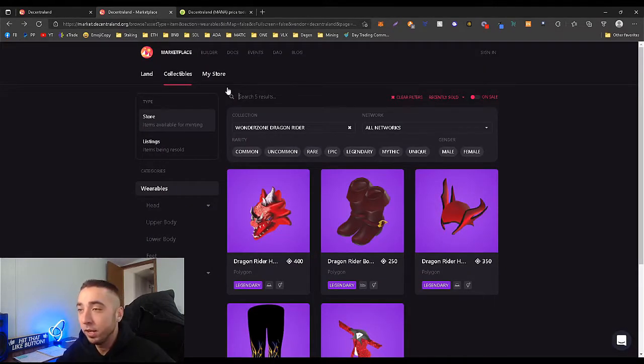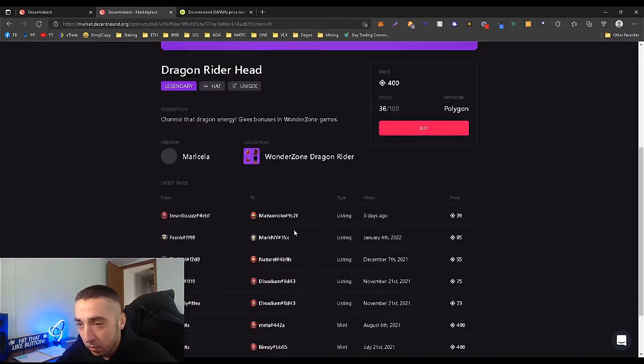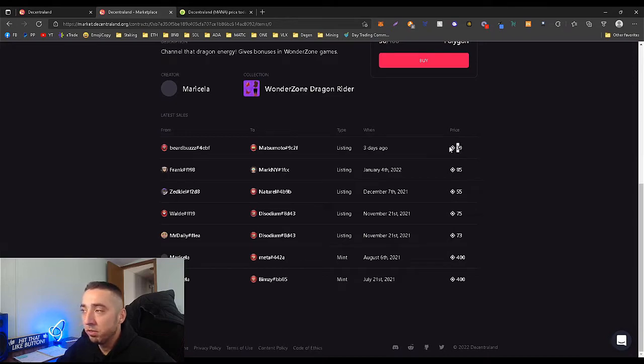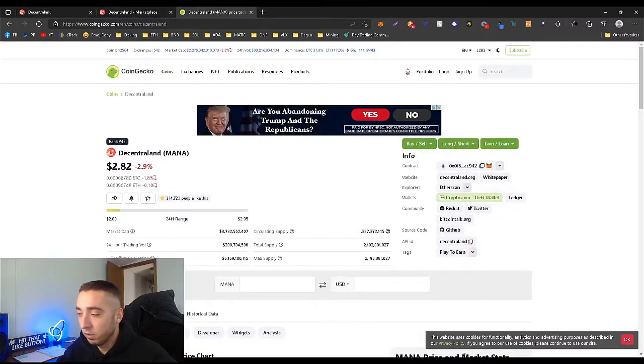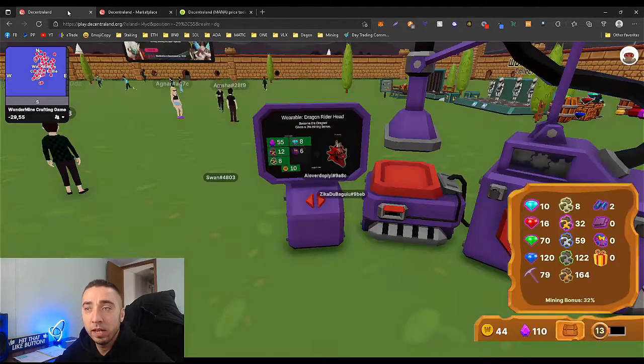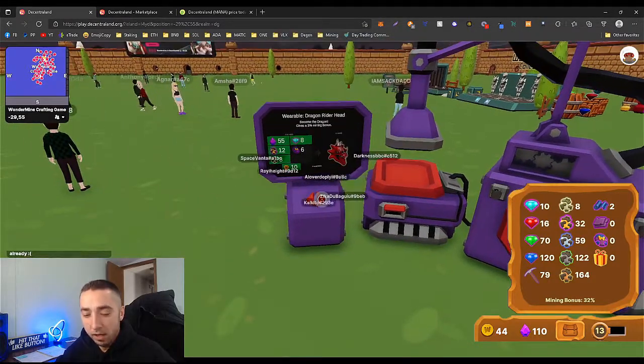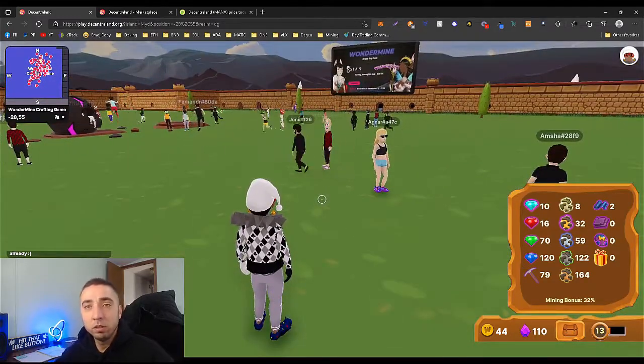Then you come to the Decentraland marketplace — I pulled this up for you. Looking at recently sold: this dragon head sold for 400 MANA, another sold for 39 MANA, and earlier this year for 85. There's a range, but even at the minimum I'd say the average is about 60 MANA. MANA is at $2.82 right now, so 60 MANA is roughly $170. Just mint this, stay on daily, and keep it going.